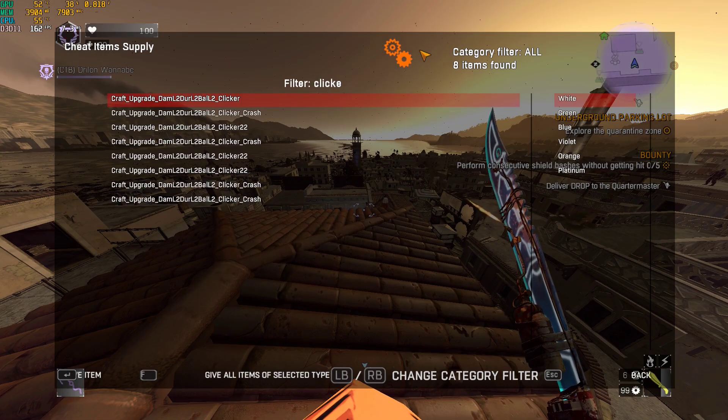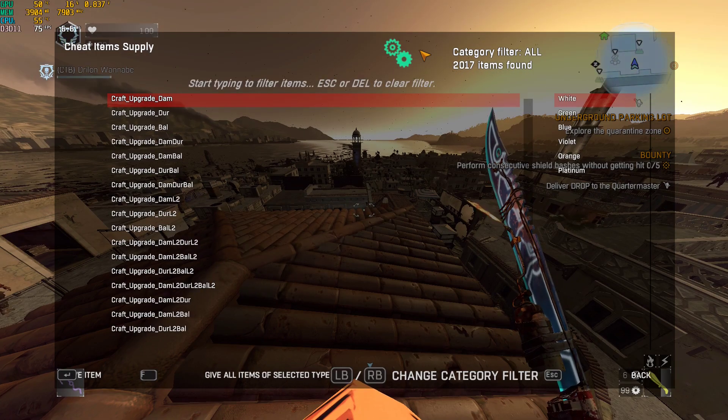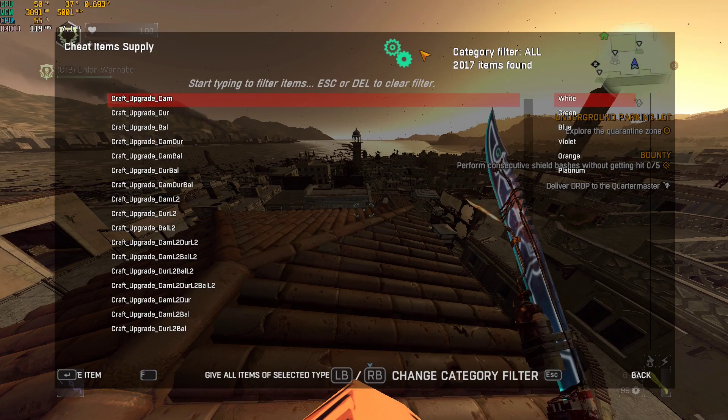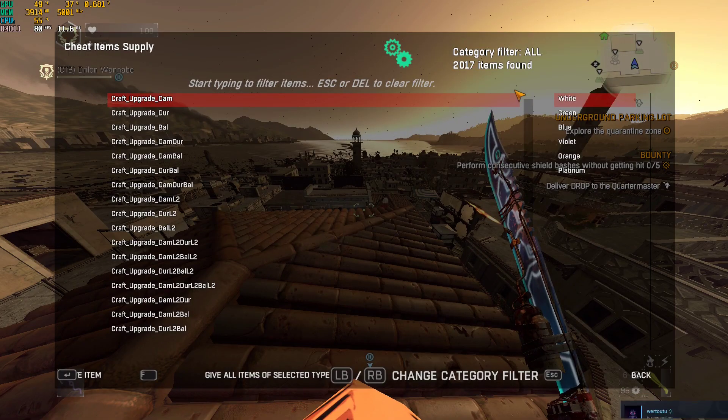Upgrades, clickers, kings, med kits, upgrade materials — you can choose whatever you want. The most common weapon is the Dowel.